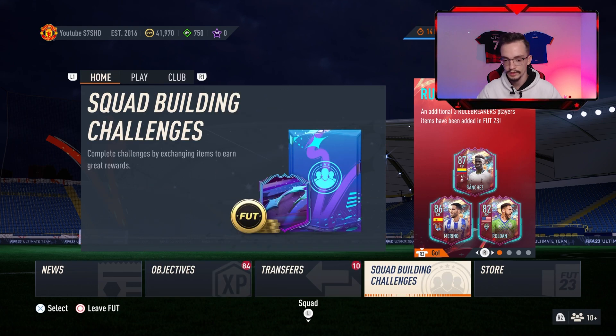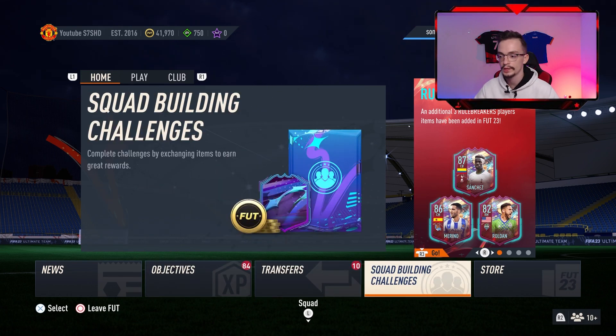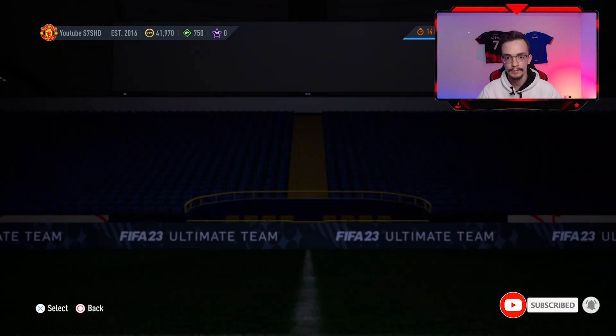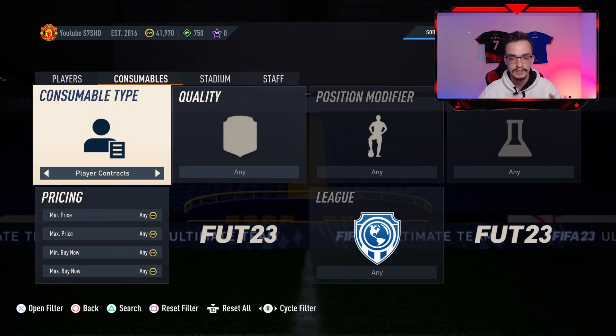We are in Ultimate Team and over here we have got different categories like News, Objectives, Transfers, Squad Building Challenges, and Store. You should go to Transfers, then go to the Transfer Market, then press the R1 button and select the Consumable type.